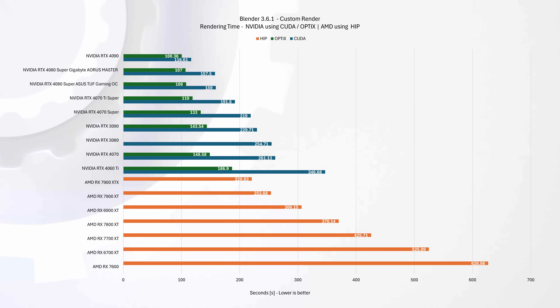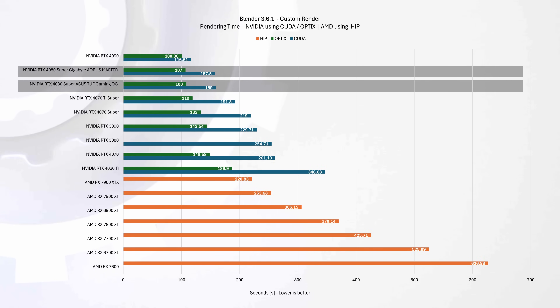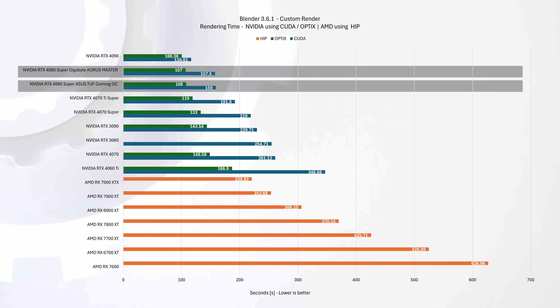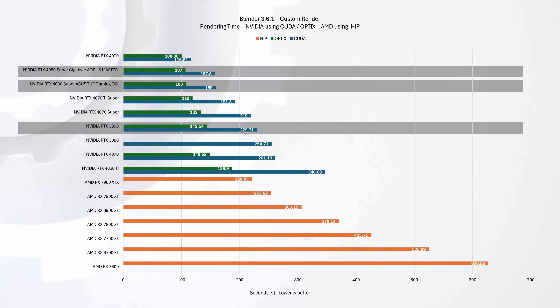In Blender custom render tests — which evaluate rendering performance under CUDA and Optix engines for Nvidia cards, and the HIP engine for AMD cards — the RTX 4080 Super series delivers solid performance. The Aorus Master edges out the ASUS variant by a slight margin in CUDA performance and an even slimmer margin in Optix. Against the RTX 4090, the 4080 Supers are about 39% slower in CUDA but only 7% slower in Optix. Compared to the RTX 3090, the new 4080 Supers show dramatic improvement — about 32% faster in CUDA and over 25% faster in Optix.